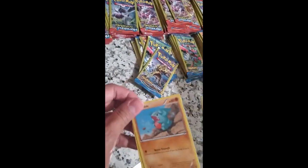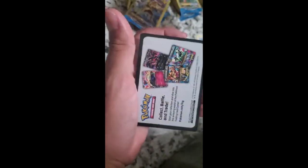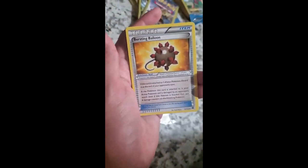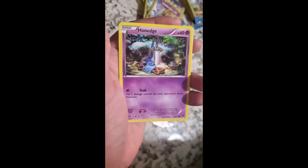We got a Gible, a Cedna, and another trainer card. This one opened a lot easier. We got a Shellder, Drowzee, and another trainer card. Let's open this Gyarados pack — these Pokémon look like fish but with a human face. We got Tympole, Honedge, and a trainer card.